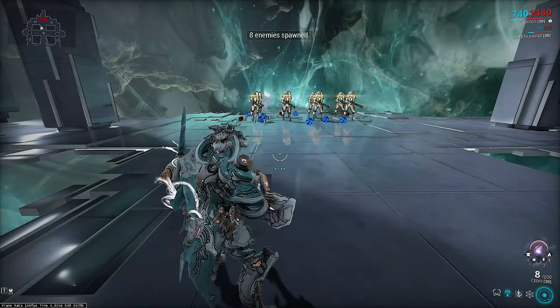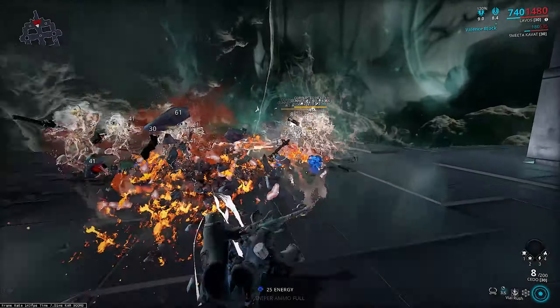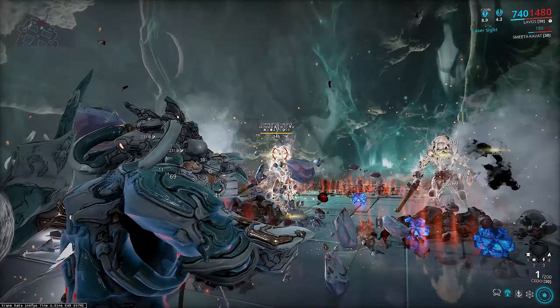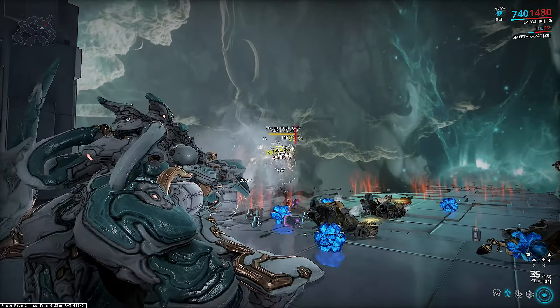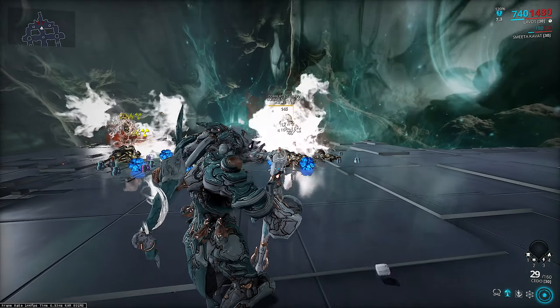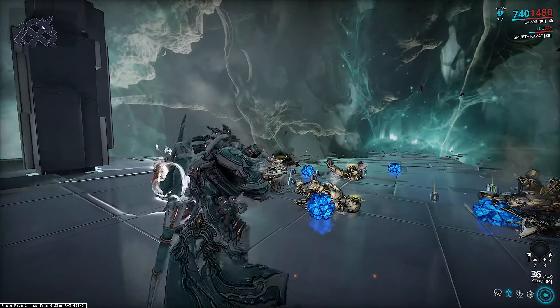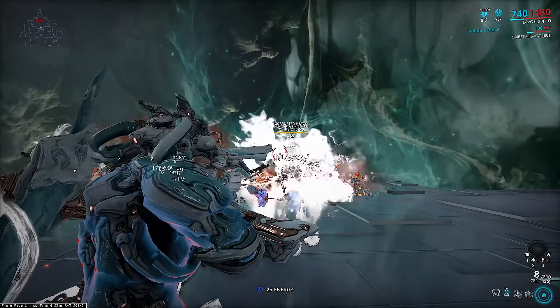This works very well on Lavos where he can hold down his 1 and 2 to infuse his next ability with viral. This is a range-built Lavos, so by using my viral rush I can push out a ton of viral procs in this area. It still seems to fare pretty well against these corrupted heavy gunners despite not getting an armor type bonus, so you can only imagine what it would do against Bombards. So long as we have a viral proc source from these abilities, then it works perfectly fine.